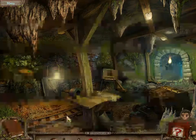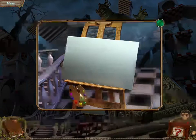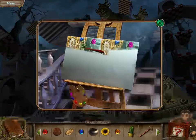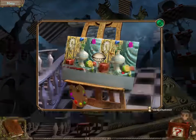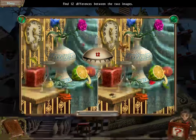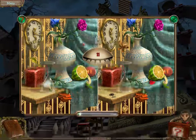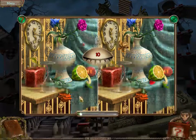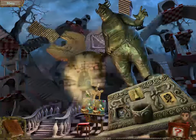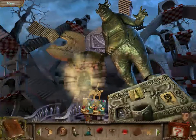Who's this? Paintbrush! Definitely need this. Who knew I could do something like that? That's an eye. Find 12 differences between the two images. There we go. Another gem. Don't know what all these gems are for. I don't know what half of this stuff is for.